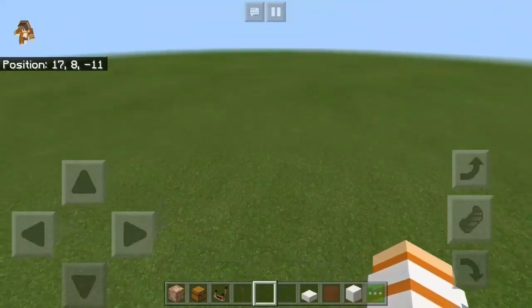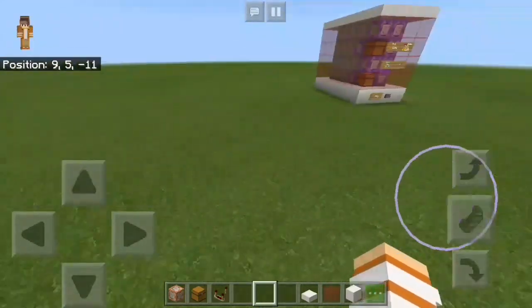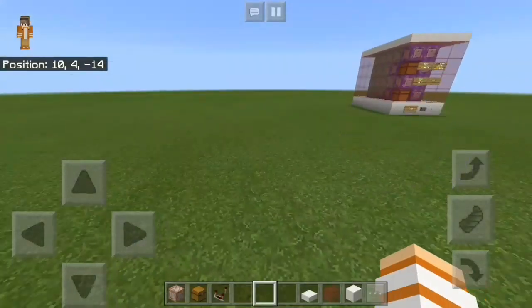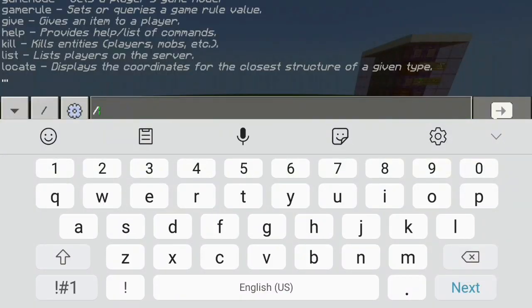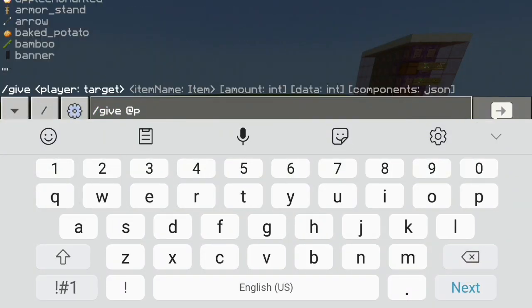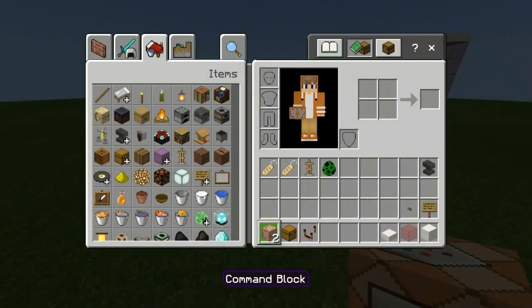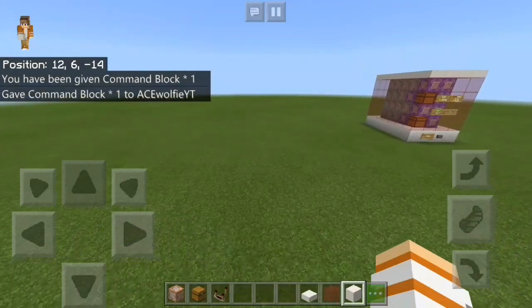First of all, what you guys want to do is prepare the materials. What you need to build this creation is a command book. If you guys didn't know how to get a command book, go to the chat box and type in slash give @p command_block, and you'll get one. Let's get rid of one of them.